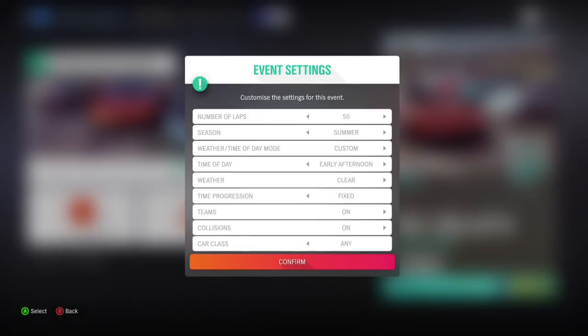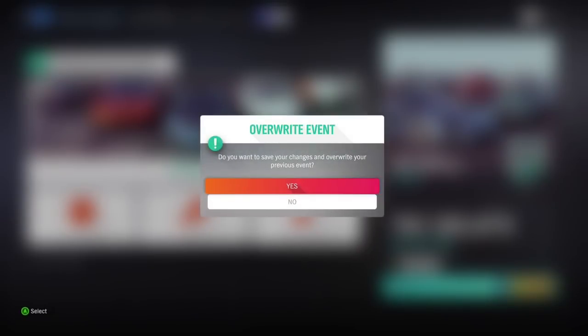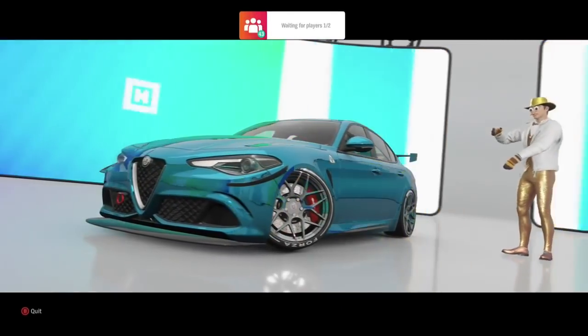I'd also suggest using an influence boost car and putting your driving difficulties to the max, which I believe is 125% bonus, which gives you a lot more money.